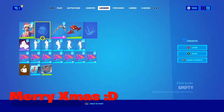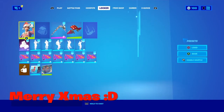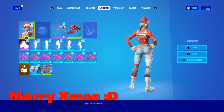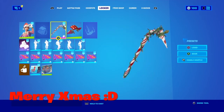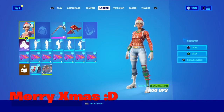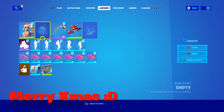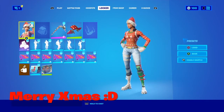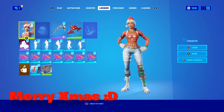The second combo is Nog Ops with no back bling and the Candy Axe. This is another very popular combo — you've probably seen it around. It's more of an older one than a newer one. I just think no back bling also looks really good with this. If you want to do a back bling, I really recommend the Gingerbread Raider's back bling — it looks not too bad at all.